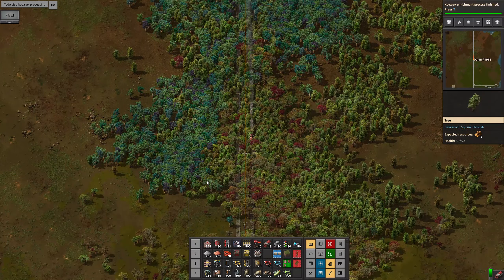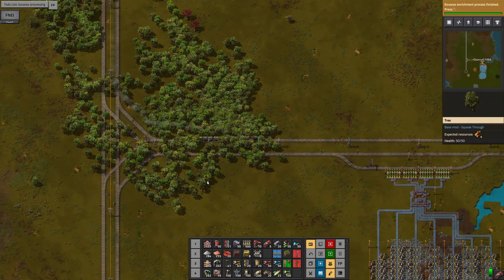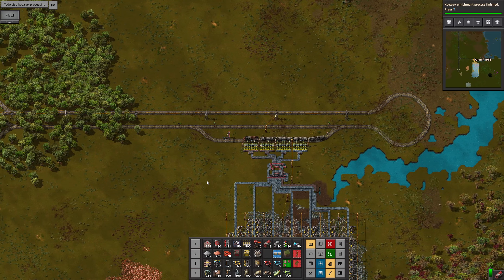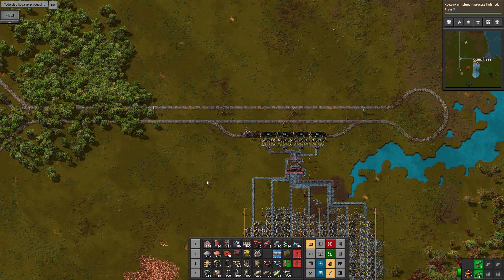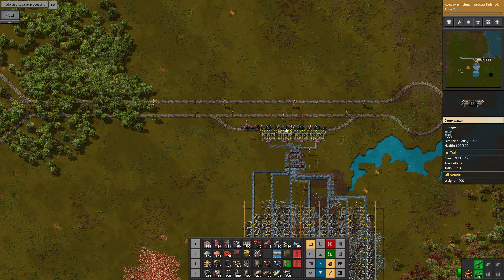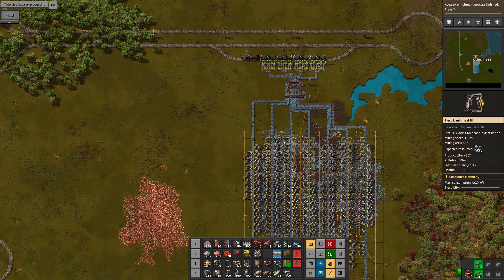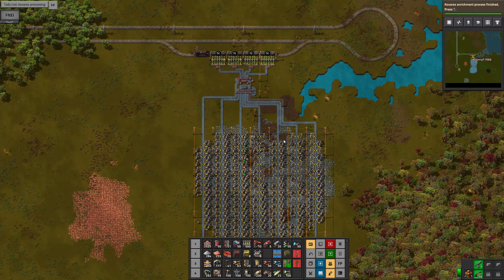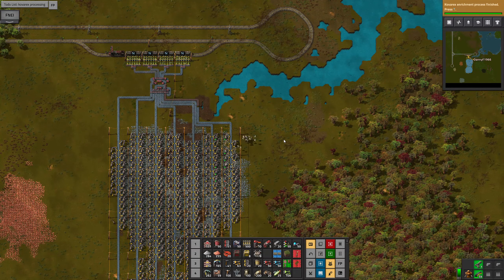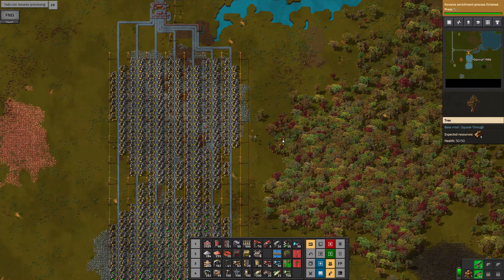This is the train line that I built in the last episode and I've added this T-junction to it. The train comes along and stops at this station. Let me just put that into manual mode for a minute. So that then fills up with all the ore from this very large ore patch, which it's still busy putting mining drills down on. I didn't have enough on me when I first built it.